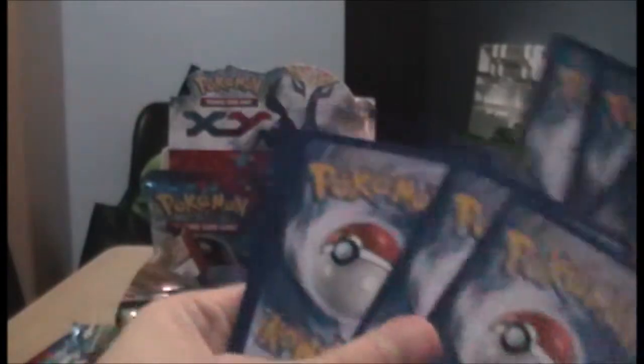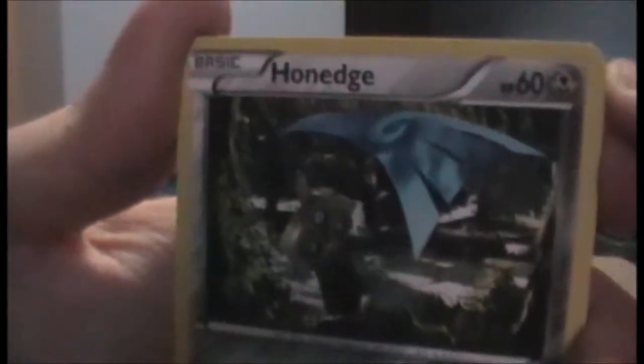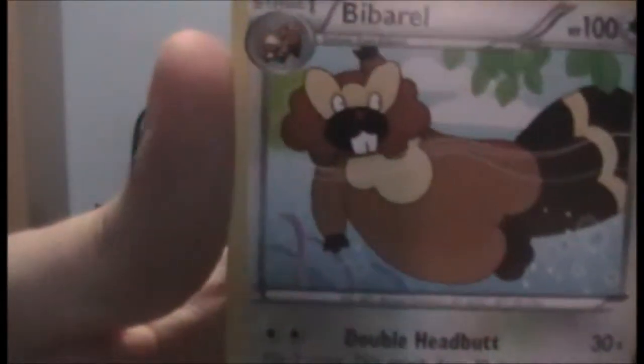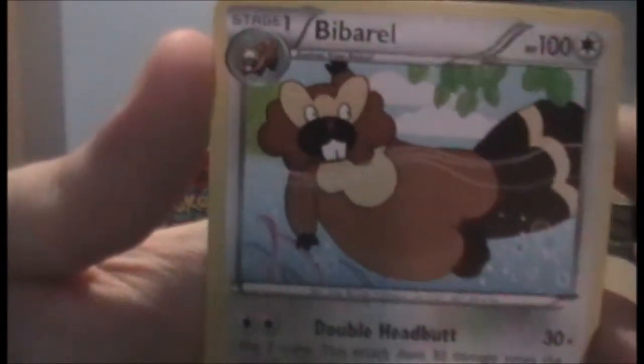A lot of Zorua, because he's too cute to be evil. Let's begin with Slugma again. We have a Honedge. I love Honedge, he's so cool. Froakie. We have a Binacle. A Sand Oil. Another Rainbow Energy - that's a really cool card. A Great Ball. We have a Spoopa again. A Reverse Fletchling. And a B-Barrel. Do they have to make this one a rare, really? B-Barrel, or Bi-Barrel, or whatever you want to call it.